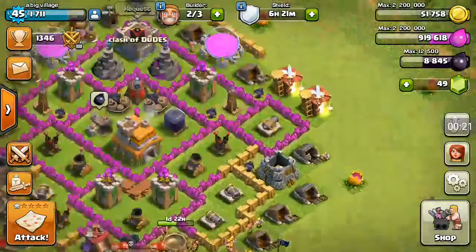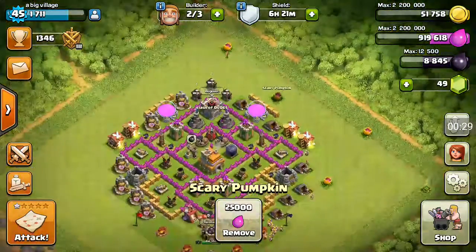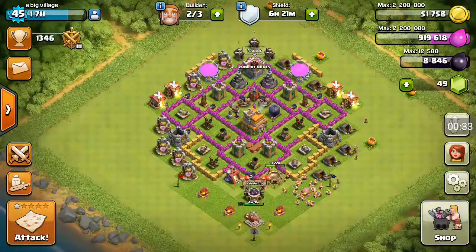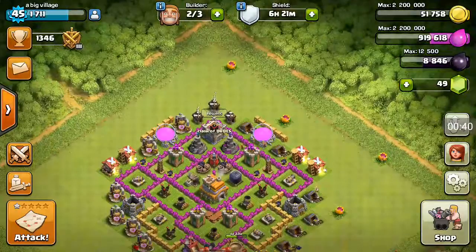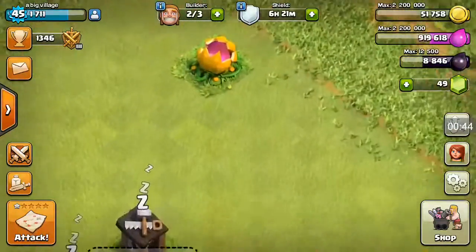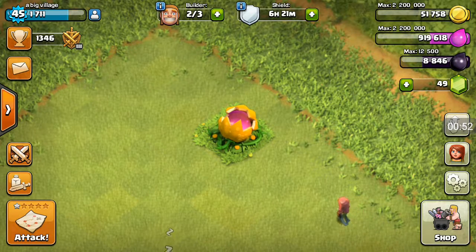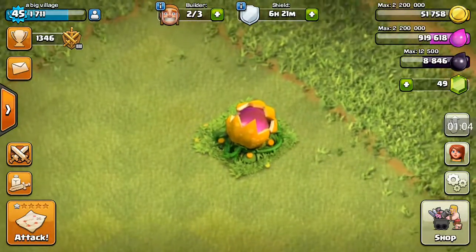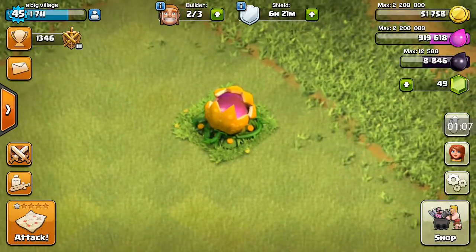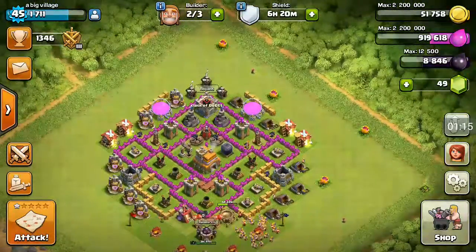As you guys all know, I have 3 scary pumpkins — one over here, one over here, one over here. But recently when I go and play Clash of Clans, the Halloween update is over. But I don't know how I got another scary pumpkin. I swear this scary pumpkin was not here before — just go check my previous video. This is a bug, I swear.